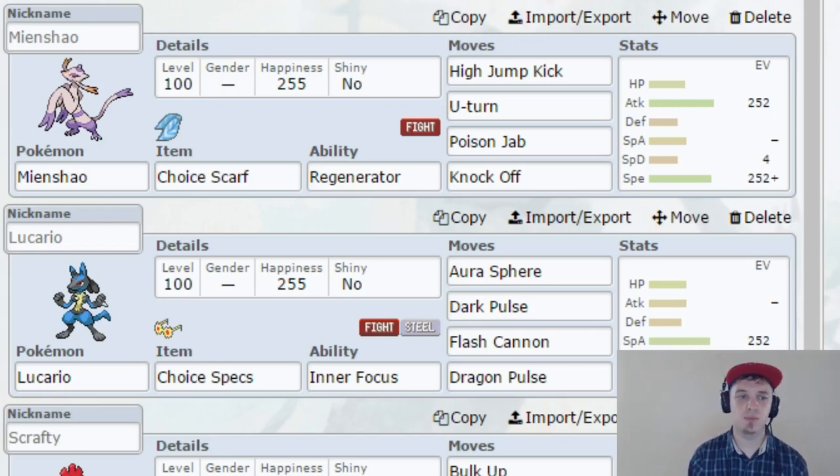He's got High Jump Kick, U-Turn, Poison Jab, and Knock Off. Poison Jab, obviously, to get rid of those Fairy types, which are a very, very big threat. You've also got Flying types — basically every Fighting type has access to a Rock move, so I didn't pack Mienshao with a Rock move, but there are plenty of things here able to counter Flying types. And then you've also got the Psychic types, and I do have two Pokémon which will be immune to Psychic. I think my team's relatively well built for any threat it may come across. Mienshao is just a great lead Pokémon and I'm definitely glad to have him on the team.